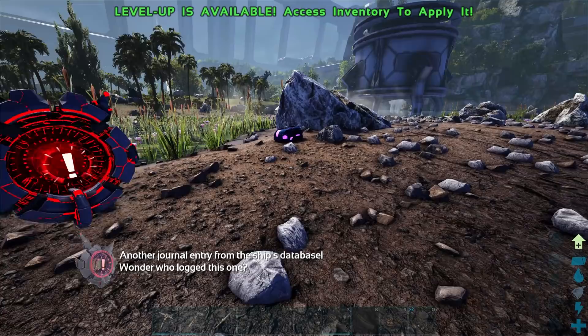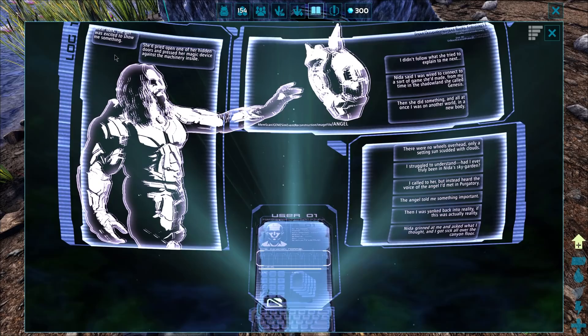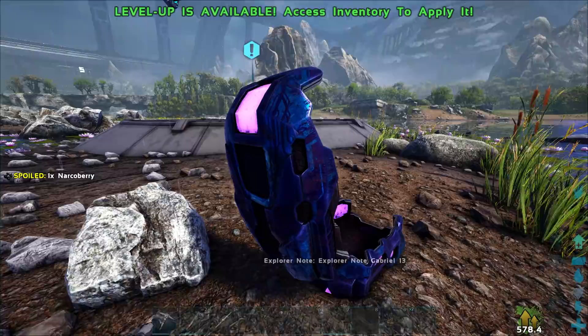Is that an Explorer Note there? Another journal entry from the ship's database. I wonder who wrote this one. This is cool — this is an interesting-looking Explorer Note. What is that little package that it's in? That's awesome looking. I thought it was like a weird corrupt thing because of all the purple.